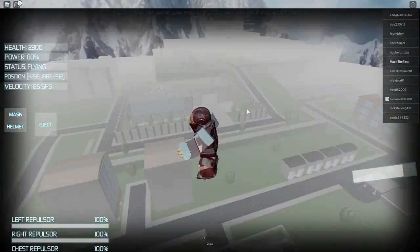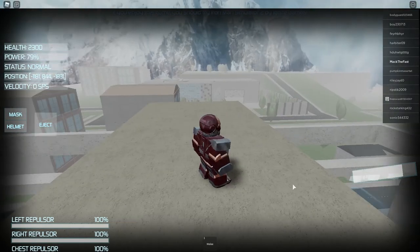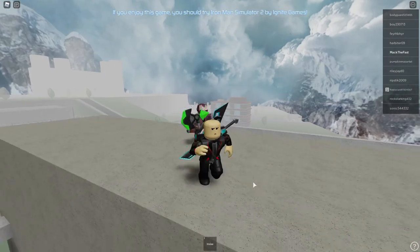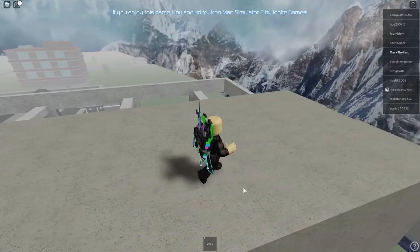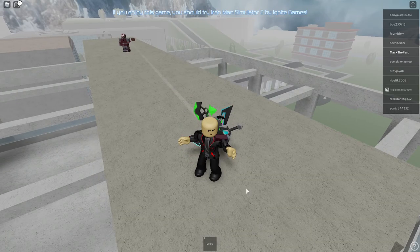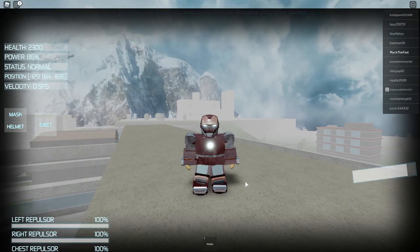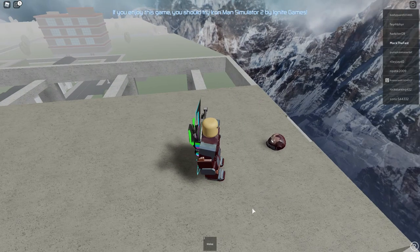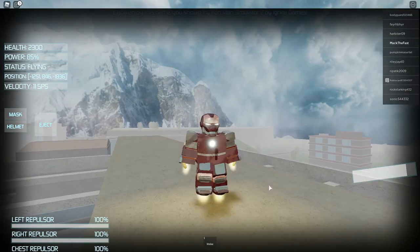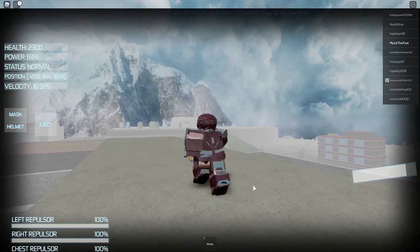So we're just going to fly up here. There's an eject button so you can just step out and view your vehicle. Now try not to be too close to your suit, then press Q to get back into it, because you'll lag out and glitch — so make sure you're a distance away, and then obviously you'll be mounted into your suit. You can lift up your mask by pressing M, and press Backspace to put down your helmet, then press M again to pick it up. F is to fly — I think that's everything.